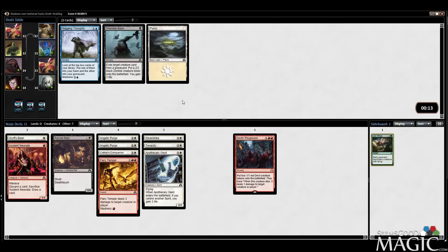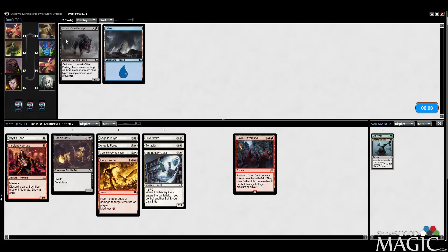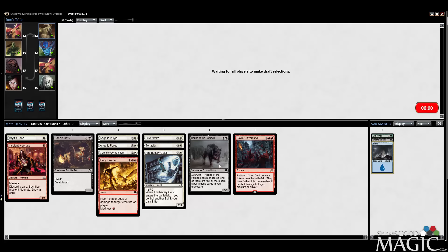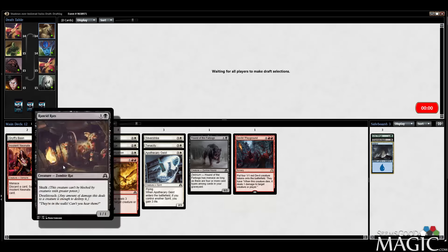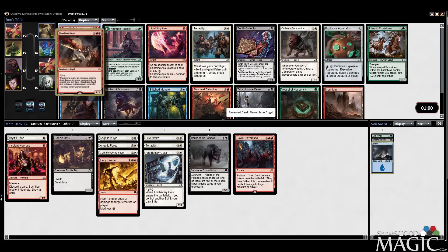Odd little start here. We are white, not necessarily red, possibly black. Saw some late Rancid Rats — I really like Rancid Rats, so there's a reason to be in black. Back in red though: I'm going to take this card over Lightning Axe. As much as Lightning Axe is a good card, I'd still rather have this one — it's sweet.